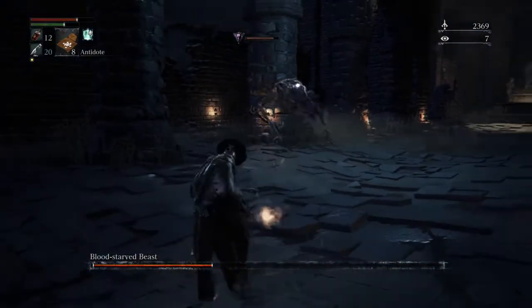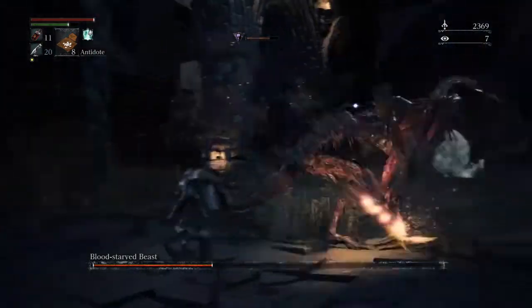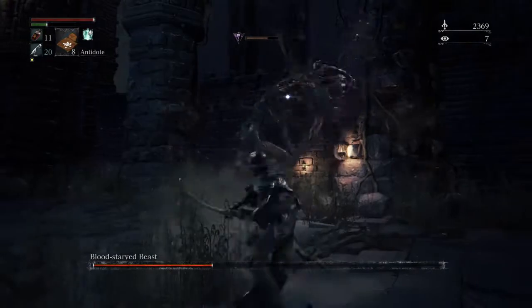Try not to be face-on — otherwise that's what happens to you. Get your blood, get your space. Try to get on his back and whack, because that's where you get your shots in.